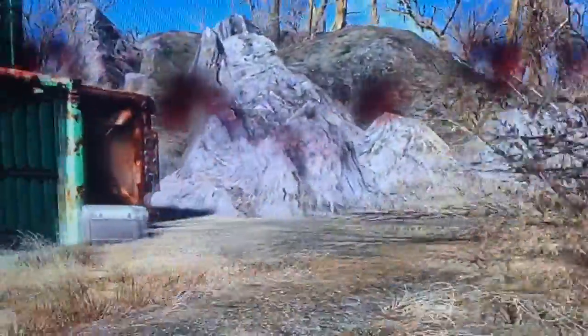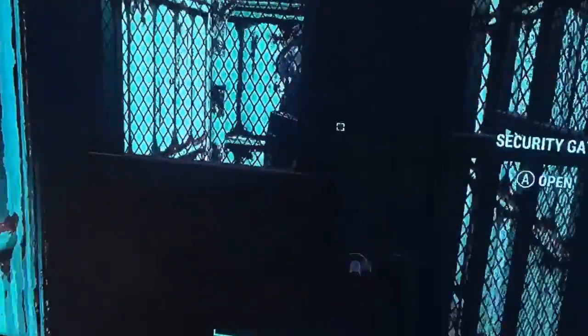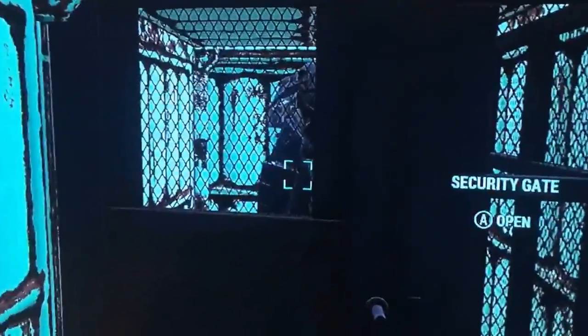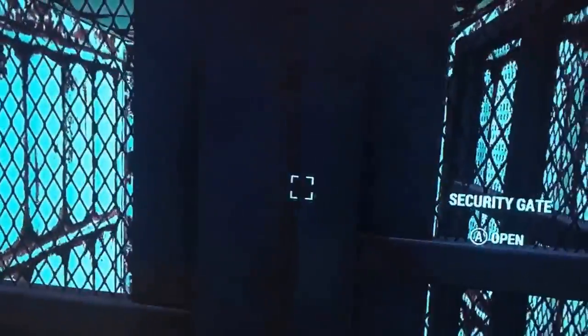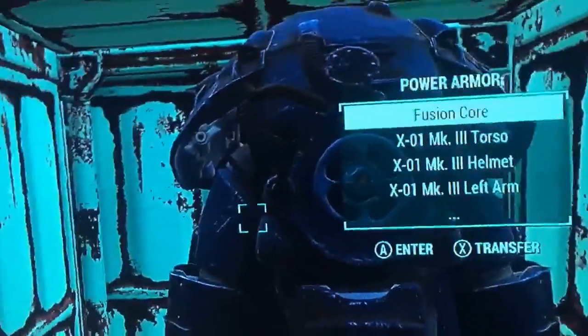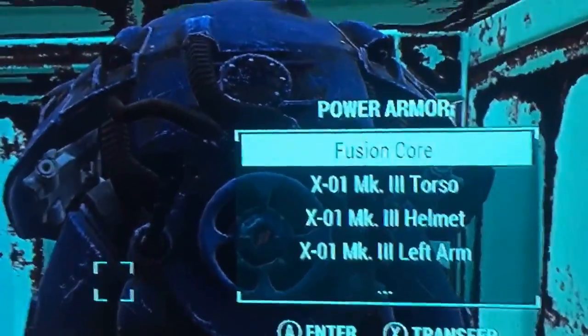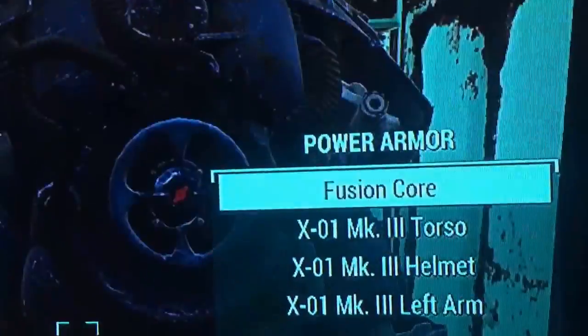Come over here to all these crates, and once you come over here you will see this open one. This will be an export lock, but I already did it. Once you undo it, you will find the X01 Mark 3 everything.